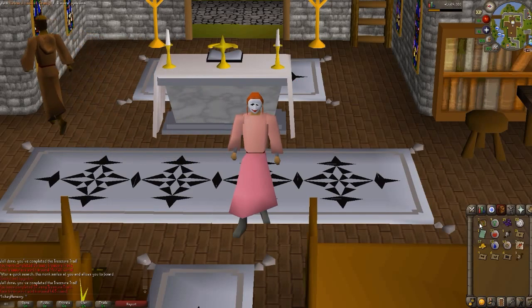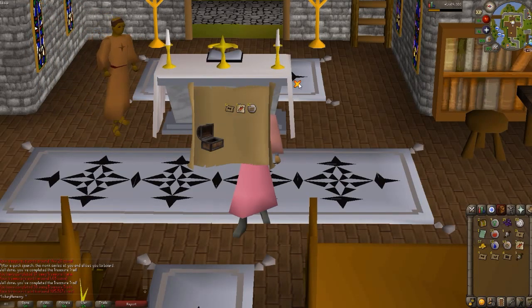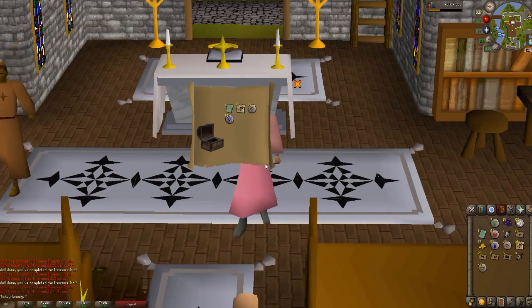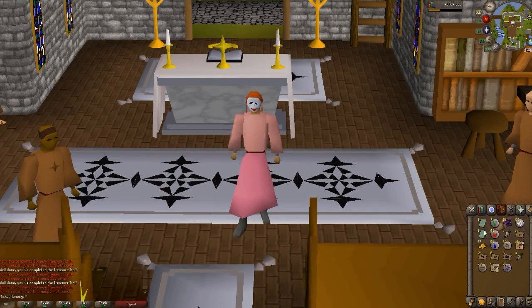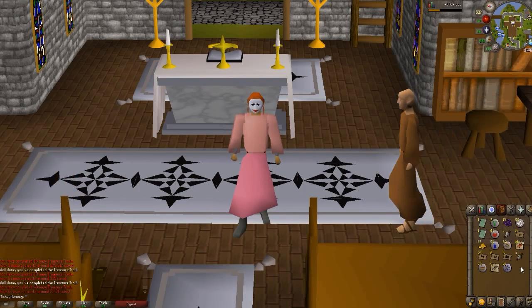God page — there's another one. Whew, right on the last deal. So that's five god pages out of 27 easy clue scroll caskets. So that works pretty well, right? That's how this works. Only in Old School RuneScape, if you open your clue scroll caskets on Entrana, do you get a larger number of god pages.